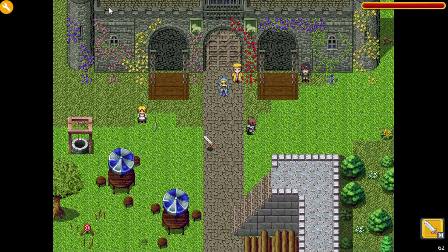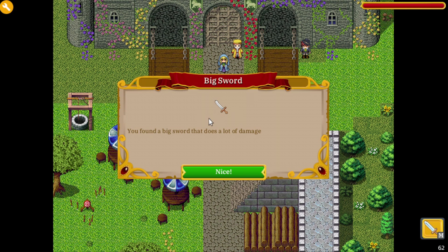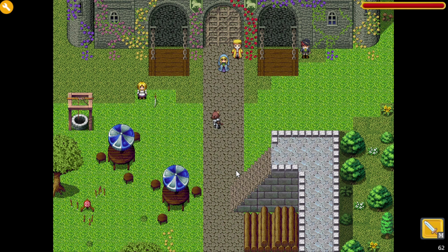Let's test it out. We continue playing and go to the pickup. You picked up the sword — here is the title, you have the sword icon, and the text says 'You found a big sword that does a lot of damage', and here is the button 'Nice'. So those are the new features I added, with the premium features included, and now you know how to use them.